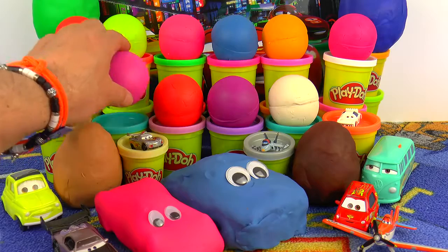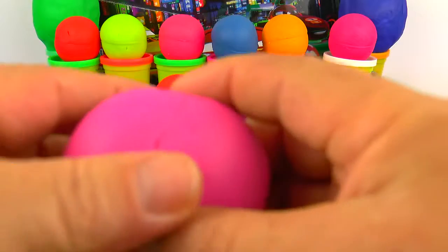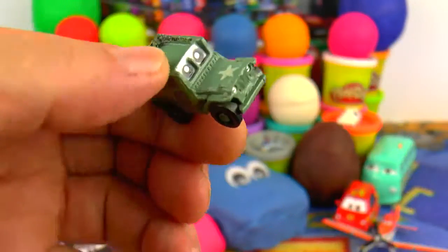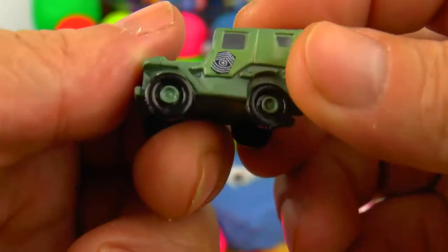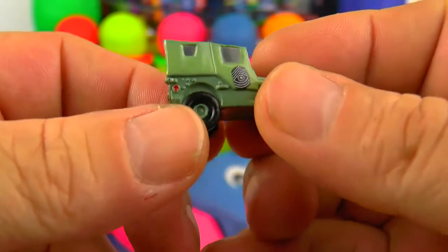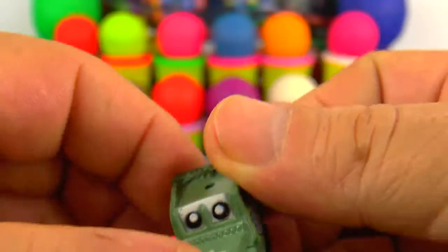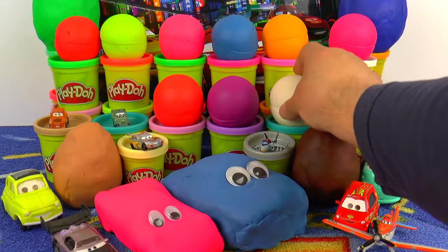Let's see the next one — pink. Pink surprise ball. Let's open it. And here we have another car from the car story. His name is Miles Axelrod. He is a former oiled baron. He is like a military jeep.